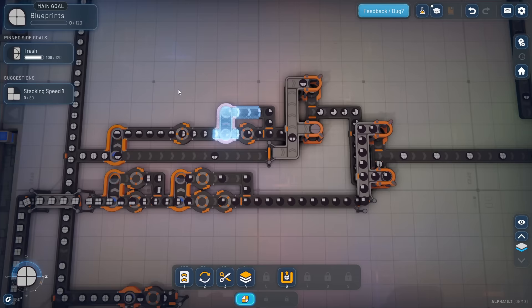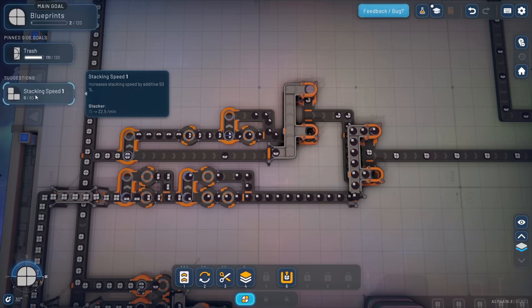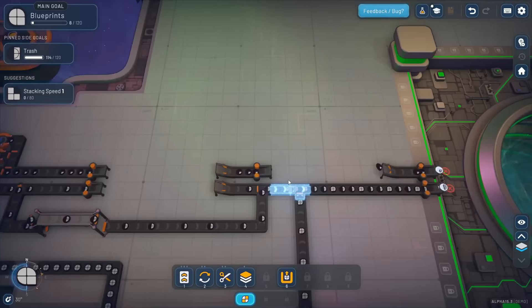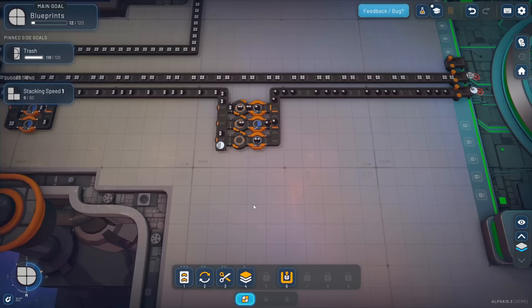Let's not worry about scaling up right now - let's do the third shape. The trash side objective is going to unlock the trash block and we've only got 10 more to go. Then we've got stacking speed which will be a big boost - we need 80 of these three-block shapes. Three little tiny square blocks - we can do that over near where squares are since we don't need to be near circles.